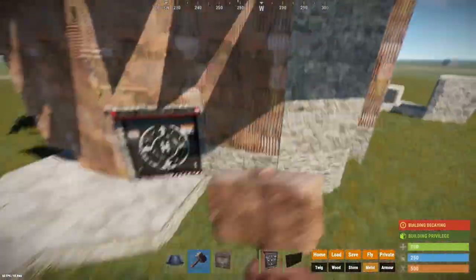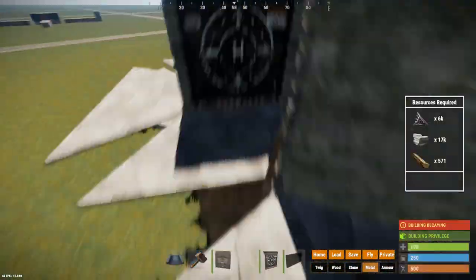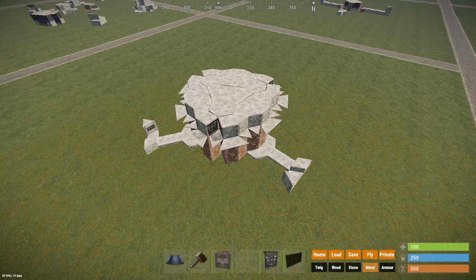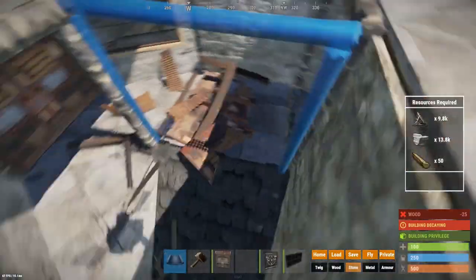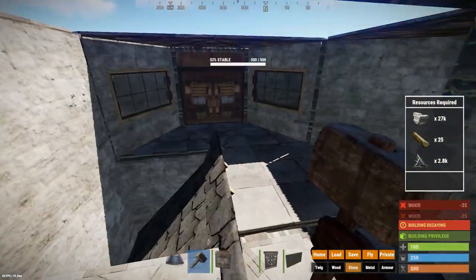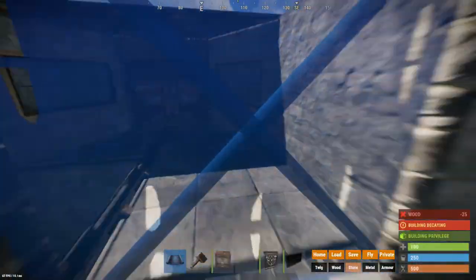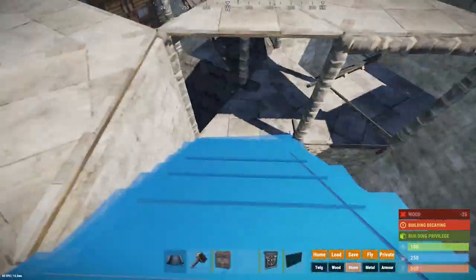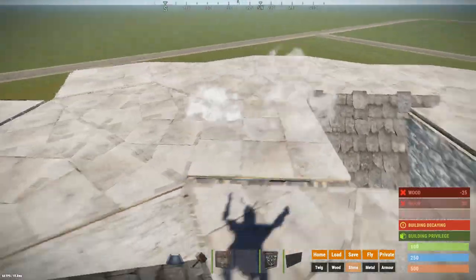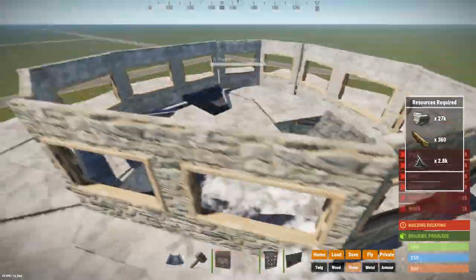Now upgrade all your externally uncapped honeycomb to metal; if you can't afford that, upgrade it in stages. If you want your roof to be more protected, leave out these floors and build some roofs to get up to your last shooting floor, which can very easily take down heavies. It will be just a ring out of windows separated by elevators using roofs and double doors.